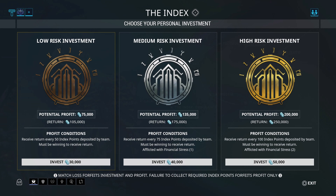In the Index you have three tiers: bronze, silver, and gold, or low, medium, and high risk. The profit is what you're making, and the return is the return of your investment plus your profit. You're investing 30,000, 40,000, or 50,000 credits, and the game returns 105,000, 175,000, or 250,000 credits. For example, silver costs 40,000 credits to enter, the profit is 135,000 credits, and at the end you get 175,000 credits.